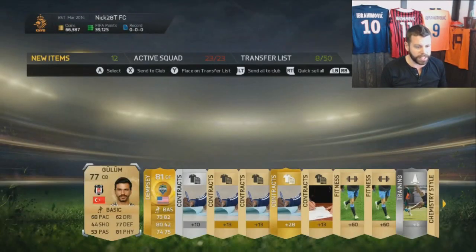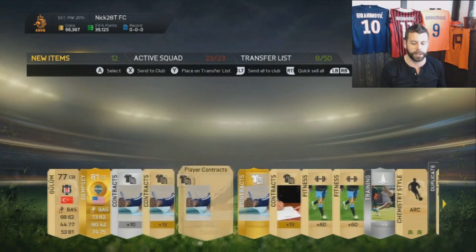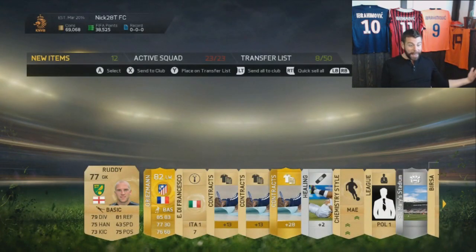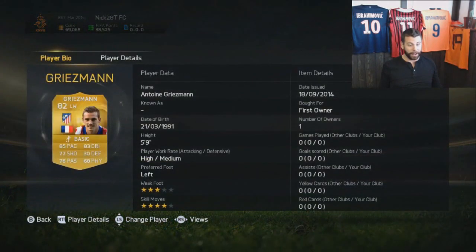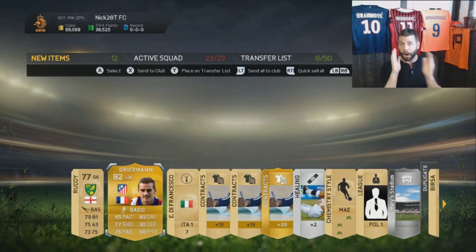Clint Dempsey — I thought he was five star skills for a second. Antoine Griezmann! Amazing boys, what a pack pull. Holy shit. Four star skills, and if you swap wings he's even better on right wing in my opinion. So that's fantastic.